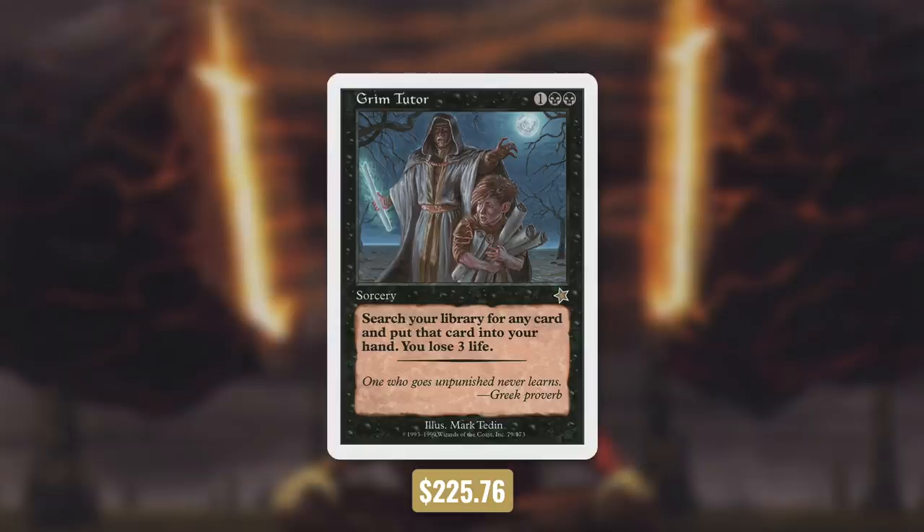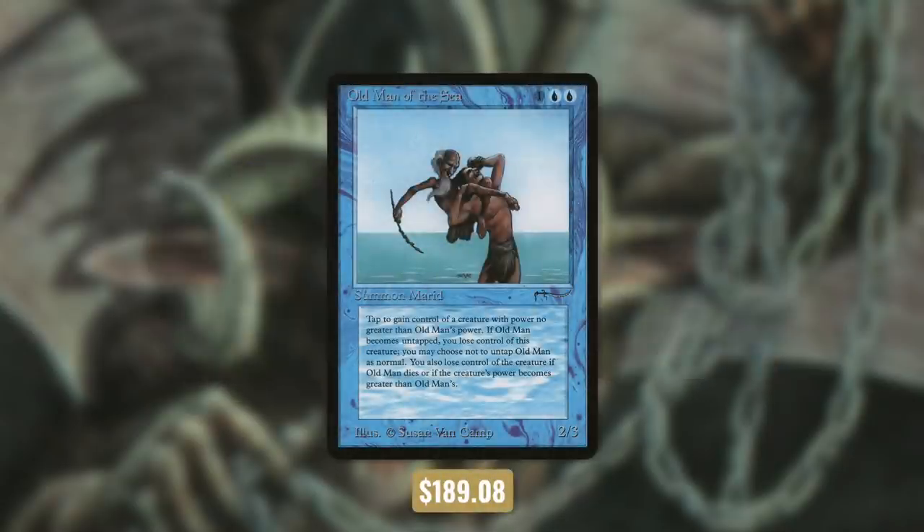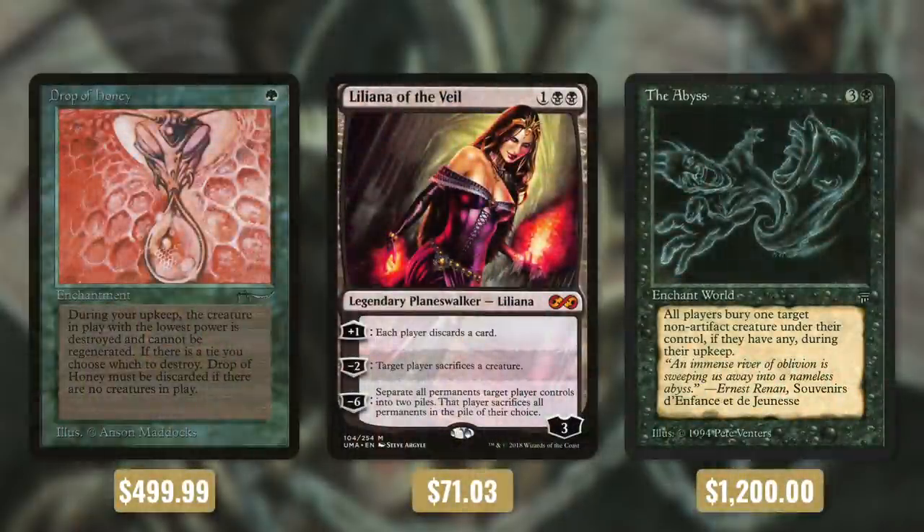But sometimes you also need to teach your opponents a lesson when they try to do things. So let's move on to tactic number 4: money is power. First up there's the Old Man of the Sea — it can help you steal your opponents' creatures, if you want to touch their disgustingly inexpensive cards. I prefer just getting rid of them with Drop of Honey, Liliana of the Veil, and the Abyss. Destroying disgustingly cheap creatures is a passion of mine.